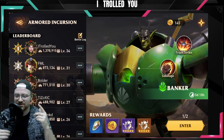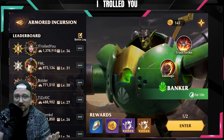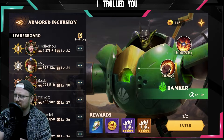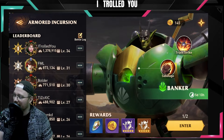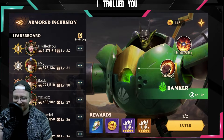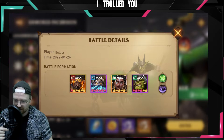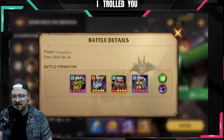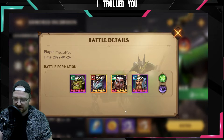Hey guys, welcome back to my channel. In today's video I'm just going to show you a fun team you can use for the guild boss. I don't know if it was already used or not, but basically I was just doing my dailies, obviously auto AFK everything because I don't care. Usually everyone is doing Gharl and Urzak, but you can literally use the same team you would use on the water boss and it still works.